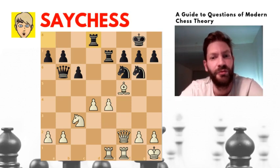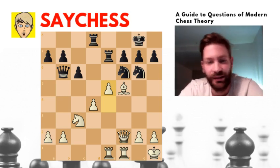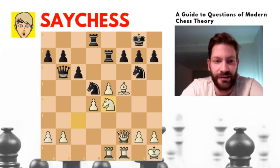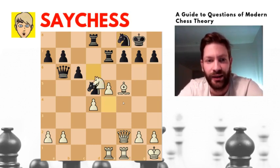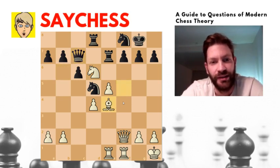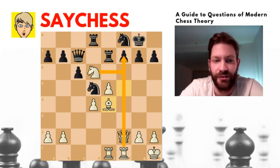The game continues: rook e8, e5 advancing the center and attacking the knight. The knight comes to d5, and now Botvinnik sees his opportunity and spots a new weakness in black's position. After knight f8 trying to defend, knight d6 comes, then queen c7, bishop e4. Now you can see that the f-file has opened up and it looks quite dangerous for black already.